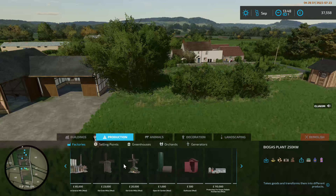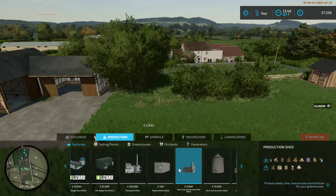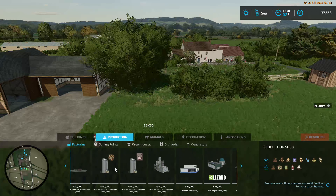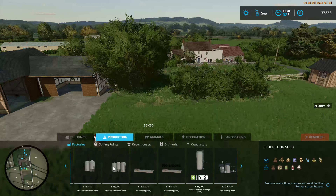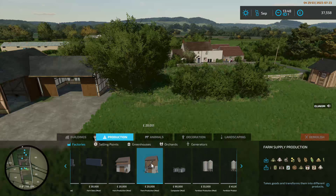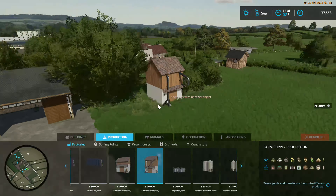I think I went past it — I was concentrating too much on talking. I'll get the multi-crop green. Not the production shed, because it's amazing but it doesn't do what we want it to do. I need to click on it just to make sure I get the name right this time. It is the Farm Supply Production shed.